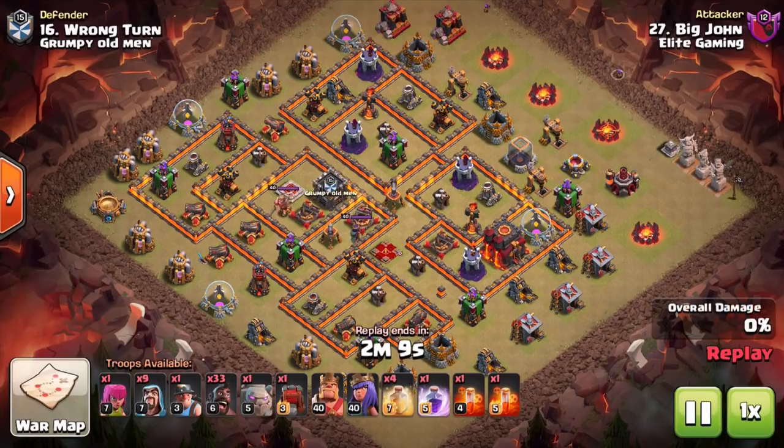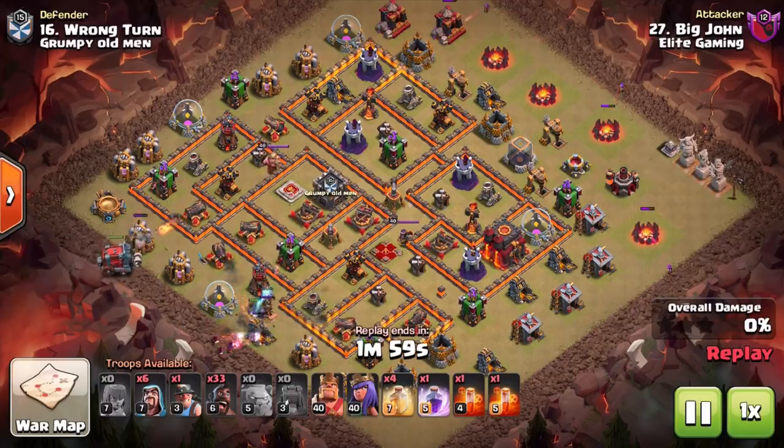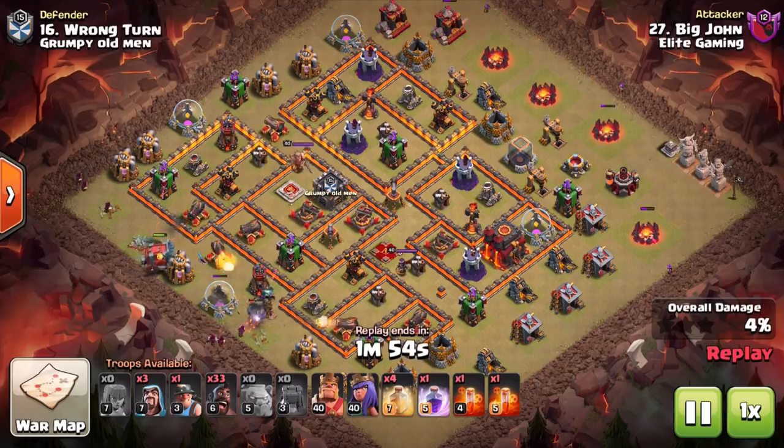What is going on guys, Judo Sloth here and welcome to today's Clash of Clans video. We are back at Town Hall 10 and we have the best, the strongest, and most efficient attack strategy for you — the Hog Riders.